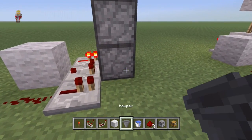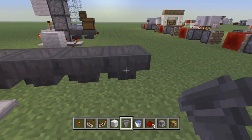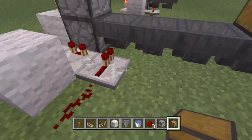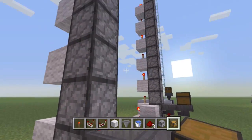Now place a couple of hoppers — you could literally go as far as you want. In fact, let's do more to show you that it doesn't matter how many hoppers you have. Place a chest on there, and that's done. That is all it is — that is how simple this design is. This one is a little bit simpler and quicker to set up as well.